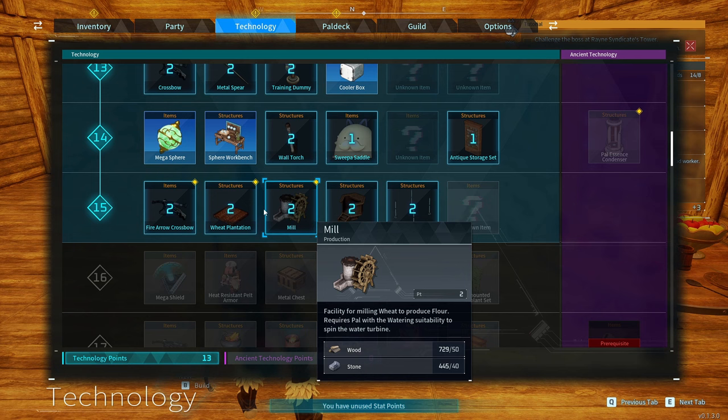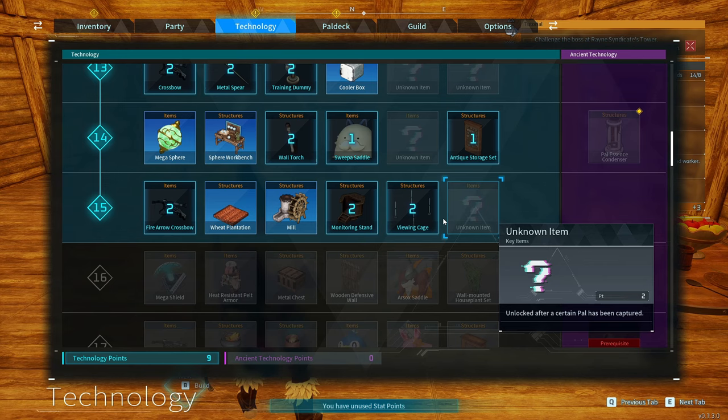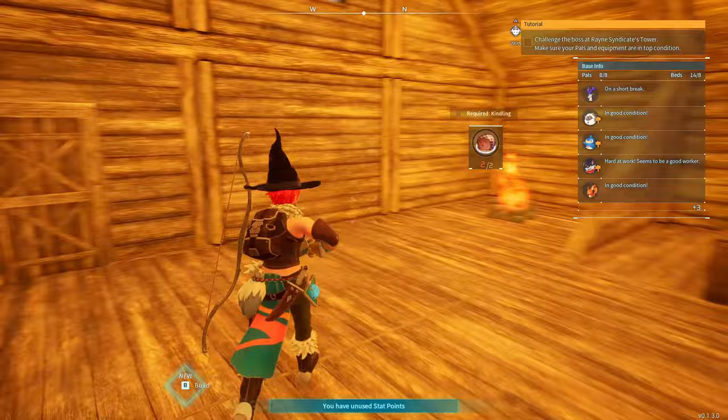Yep, made a spear - I hadn't got to use him. I don't need the fire. Ooh, the wheat plantation - that's good. The mill. I don't even know what this viewing cage is. I think we're gonna find it out. And this is to make people work harder.